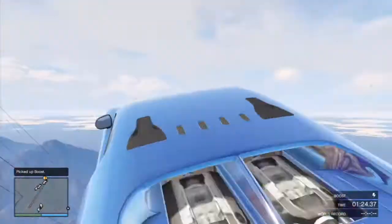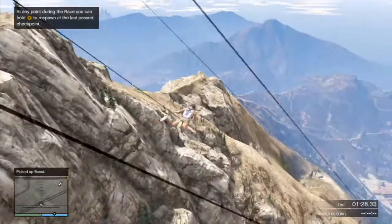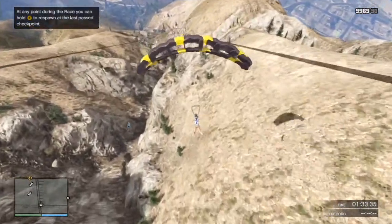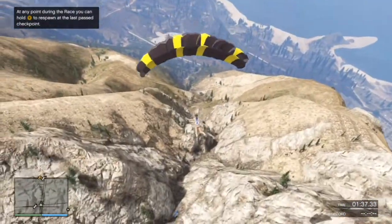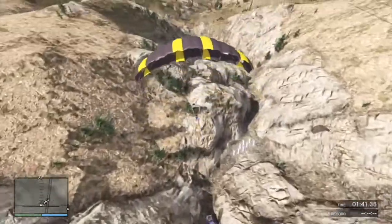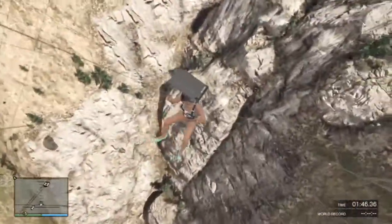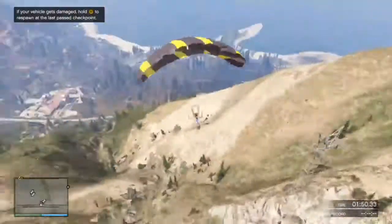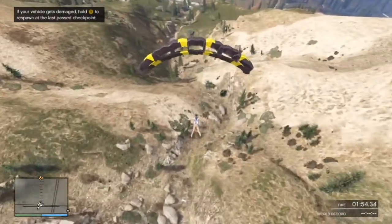As soon as you hit the ramp, exit your car and open your parachute. Look at that! You will have a hell of a time trying to get down in your car. Look at that car go — where is our car? It's gone.